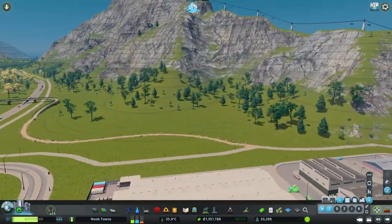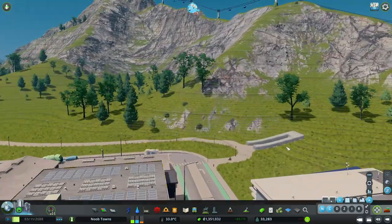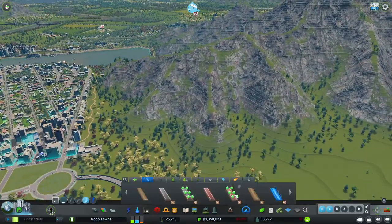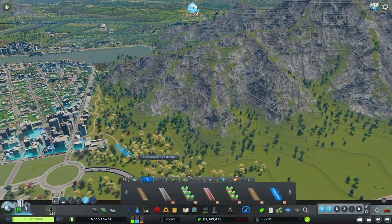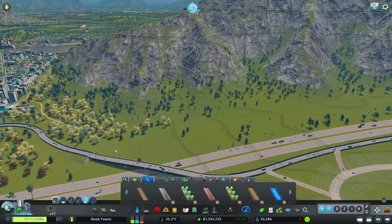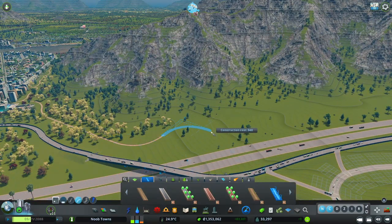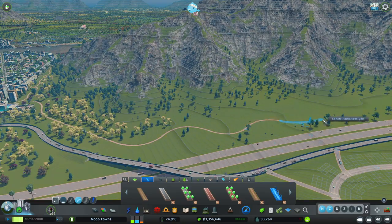We are connected up on this side — people are already using it, which is so great. Now what we need to do is come to this side of New Brighton and pull our new green belt through this way and connect it up to Noobtopia.